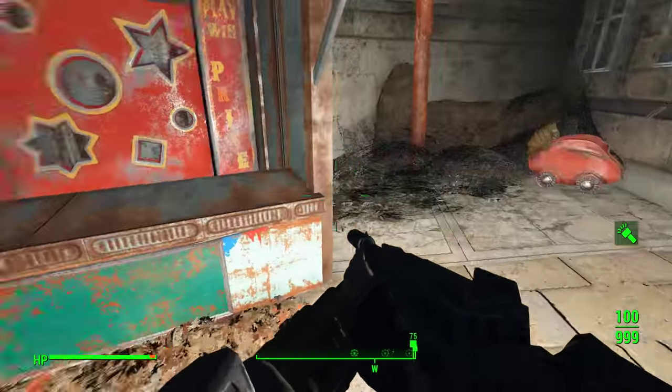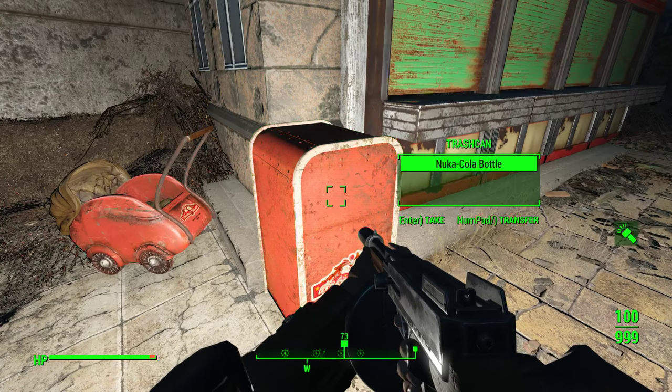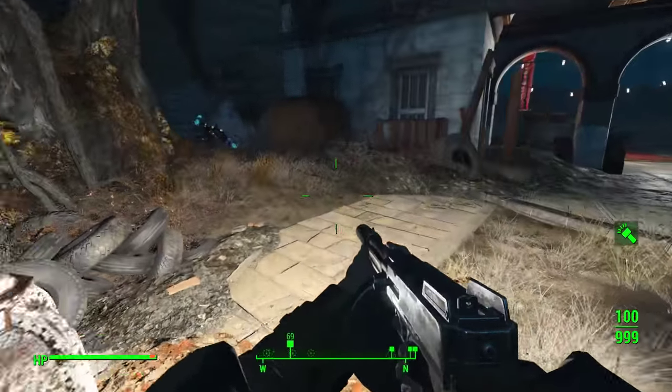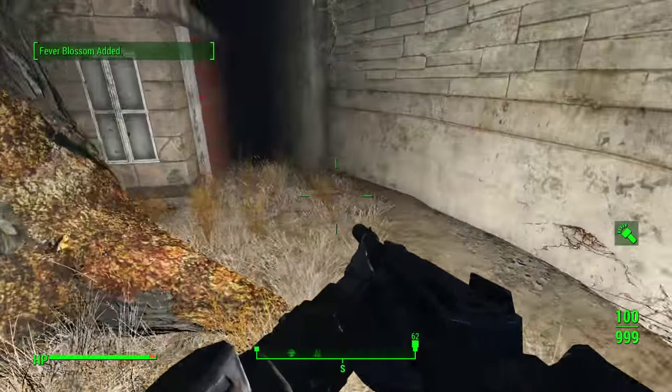Souvenirs, toys, games. Seven bottle caps. Souvenir Magnet Frog — I think that's a first for us. Gage is okay until he starts to whine. Fever Blossom — it's pretty, we'll take some.